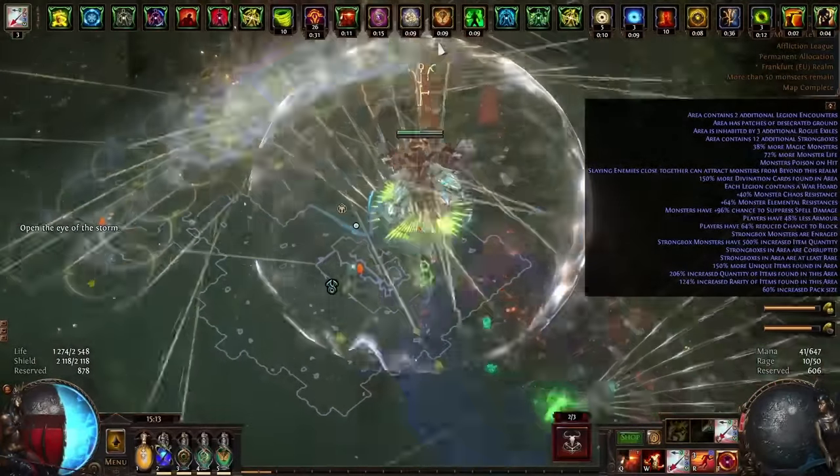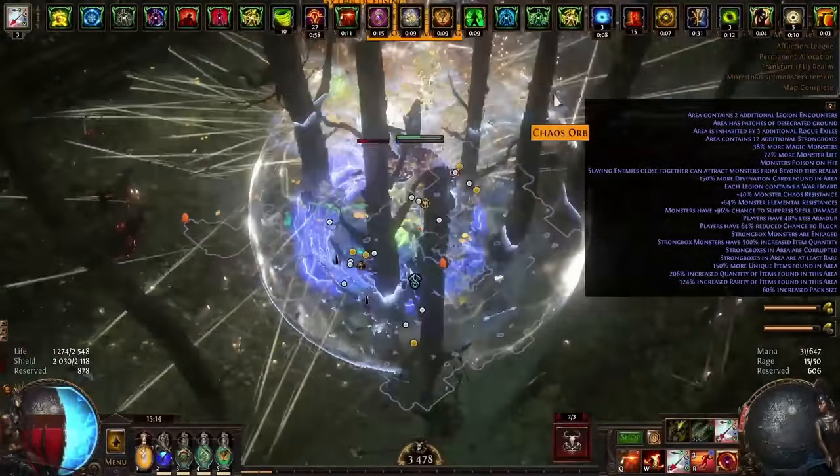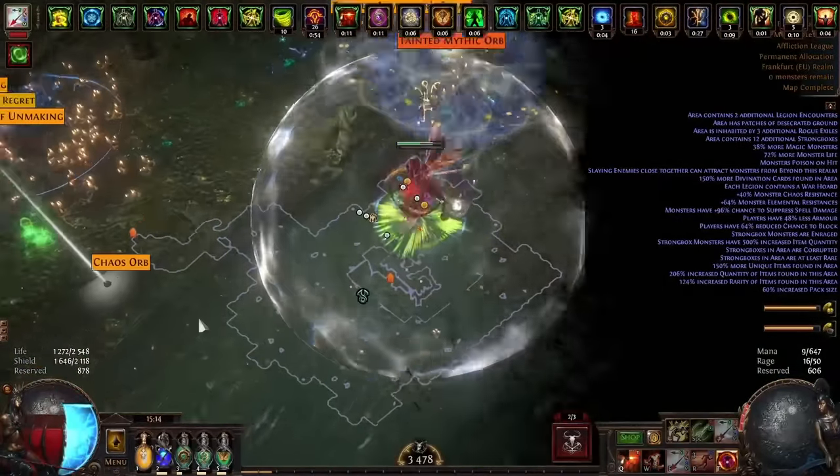The new jewel, That Which Was, was a lucky purchase with all the useful nodes. Recovering life and mana on kill with instant leech allows us to pass maps with less recovery where we cannot leech. Physical damage as an extra random element gives a little extra damage, and the 2% leech if you've killed recently also looks good.